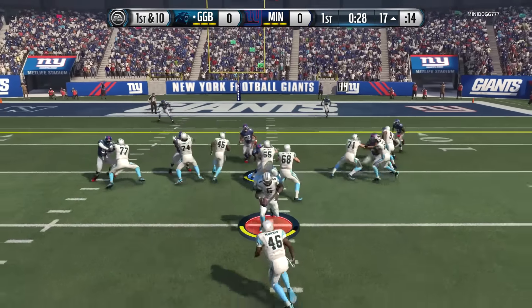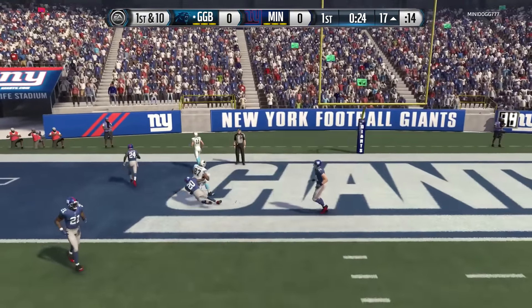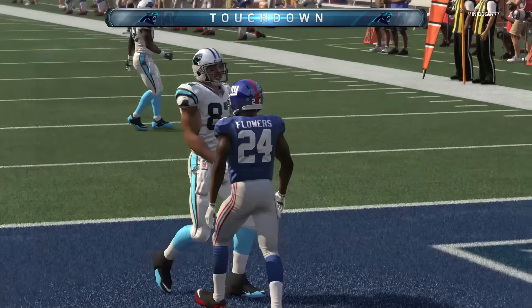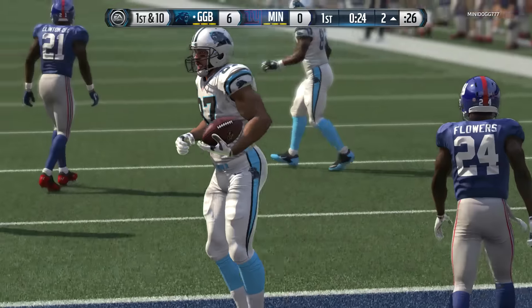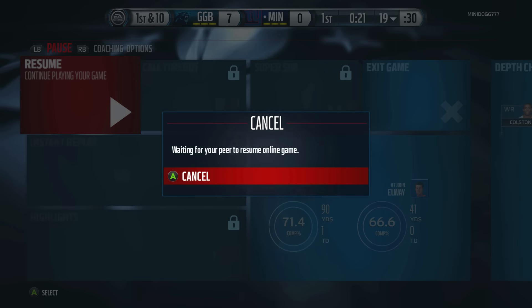Inside the red zone — fake handoff, throwing the ball deep to Austin Safarian Jenkins, one of my favorite budget tight ends. Go get that card if you can, he's probably around two to three thousand coins. Looking good — wait, he paused. Don't tell me he's quitting already — we're still in the first quarter.